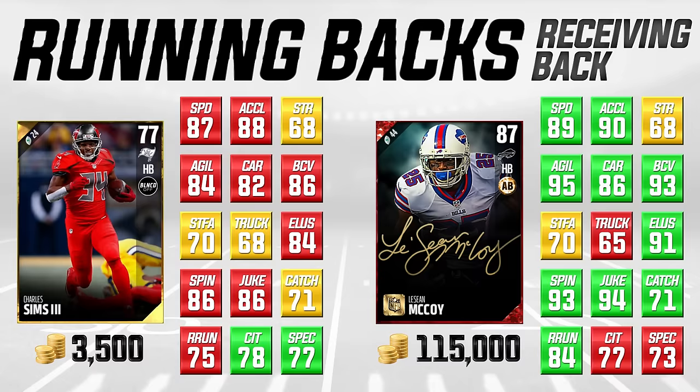Charles Sims has a nice speed and acceleration combination, decent agility, ball carrier vision, and carrying at 82 — not great but I haven't fumbled with him once. What I really like is that he's a nice receiver: 71 catching, the same as LeSean McCoy, and 75 route running, which is pretty good for a running back. He actually has better catch in traffic and better spectacular catch than McCoy. That speed and acceleration combined with his receiving attributes makes him a nice weapon out of the backfield, especially on third downs.